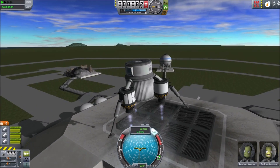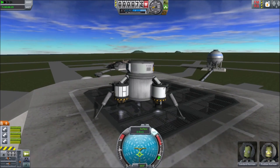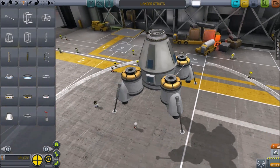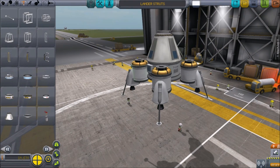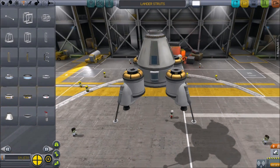Especially when landing in low-gravity places like on the moon, a wide base is very important. Tip 2: Reinforce. Reinforce your lander's load-bearing areas with struts,